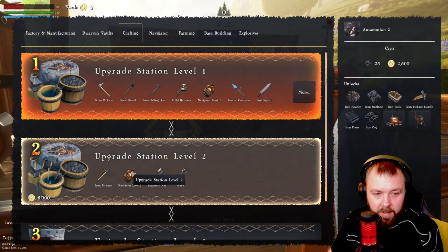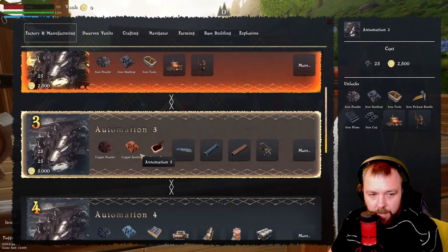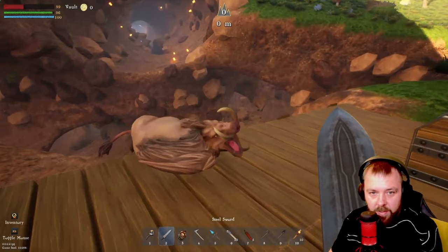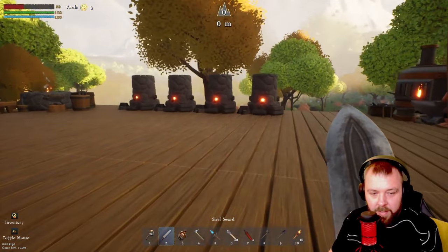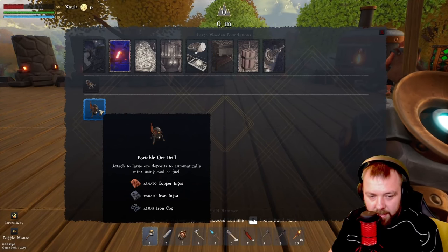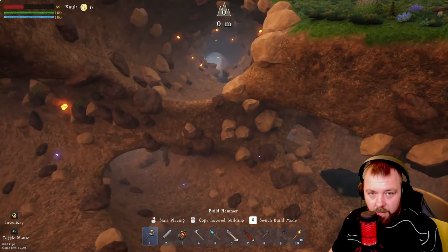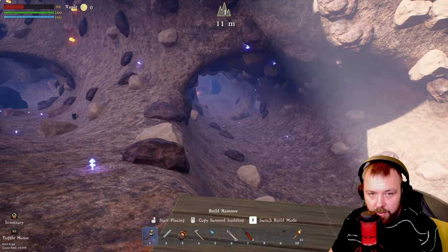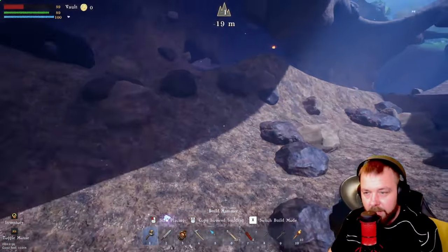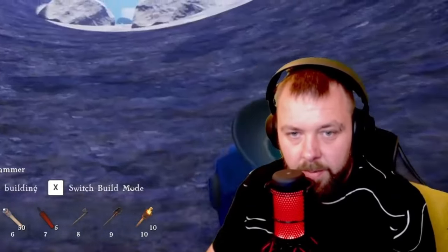The best thing to do with gold is smelt it and sell it because it's worth quite a lot. The crafting upgrade station level two costs 5,000 and we want to move on to automation three as soon as we can, which is 5,025. We're going to try and gather more resources and do a few more drills. We've got enough copper and iron ingots for two more drills, so we can find a copper deposit and an iron deposit.